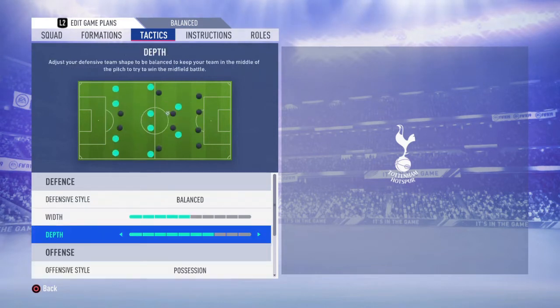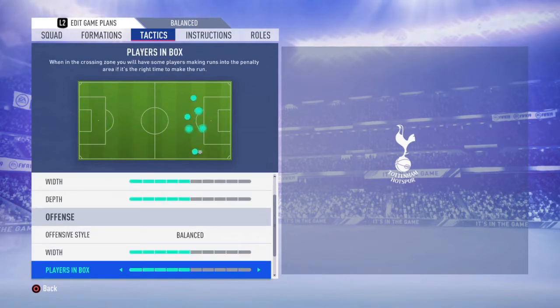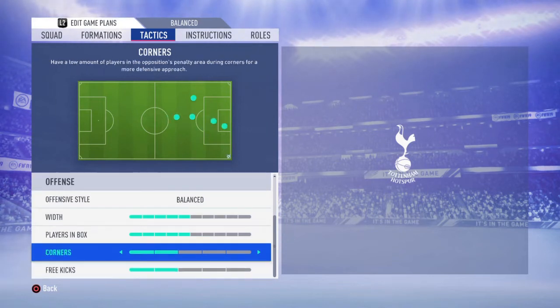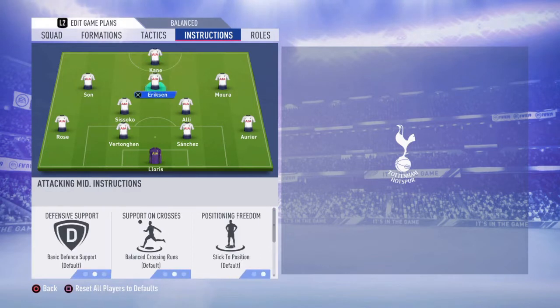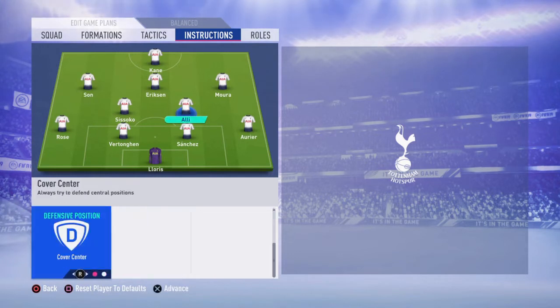Now going to custom tactics, we're gonna go with balanced — width five, depth five — and going into the offensive style it's also going to be balanced with width five, depth five. I like to keep it balanced for the 4-2-3-1 narrow because for me that's the best way to play it with this Tottenham team. Corners we're gonna leave at two and free kicks at two. For player instructions, we're gonna put 'get in behind' and 'stay forward' for your striker, and 'stay forward' for your CAM. Don't touch your left CAM or right CAM — leave them at default. At your CDMs we're going to put 'cut passing lanes,' 'stay back while attacking,' and 'cover center.'